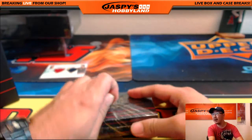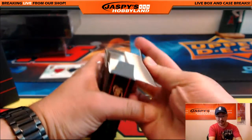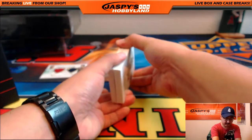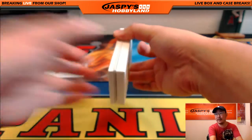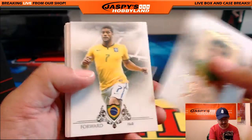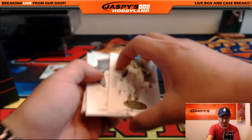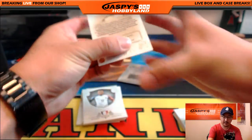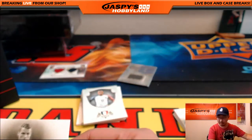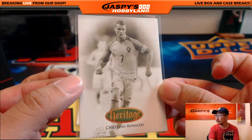And the last box. We have another one-box break right there in the store already at jazbeeshobbyland.com — spot selling already. And the last mini-box from this box. Then we'll do a quick randomizer and get to the next break, which will be hockey — brand new hockey, which already has filled up. These Cristiano Ronaldo heritage cards are also numbered — 36 out of 50 on that one. Nice, I'm sure that insert will do pretty well for the letter C and Kelly.